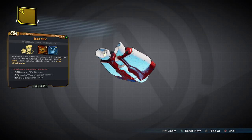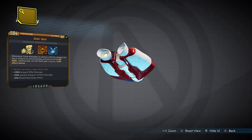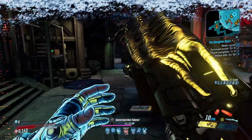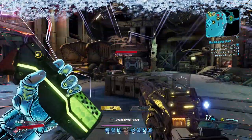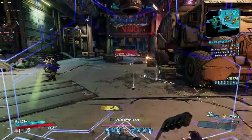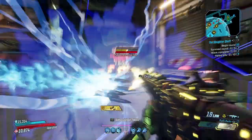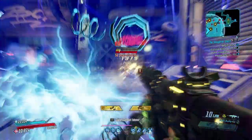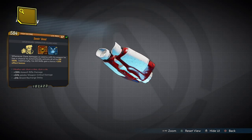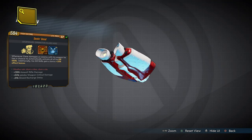In terms of gear, the first thing you want is a Seein' Dead class mod, which you can get from any suitable loot source in DLC 1. It's by far Zane's best class mod. Each time Zane damages an enemy there's a small chance to activate all of his kill skills — Zane is pretty mediocre without his kill skills or action skills active, and this solves the kill skills side of things. On top of that it makes each kill skill 25% more powerful, which when combined with Death Follows Close makes them 50% more powerful. You'll want enough of them to switch in and out depending on your combat situation.